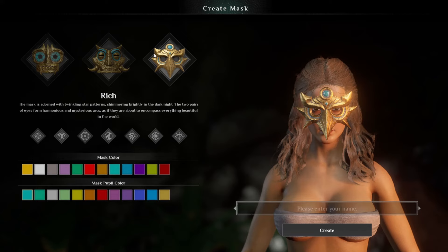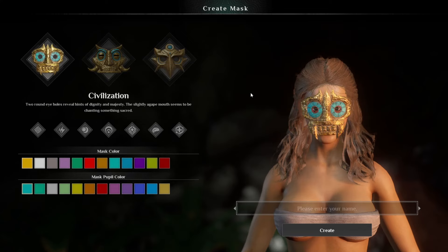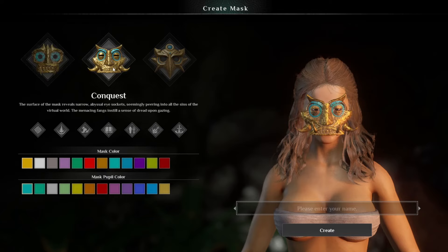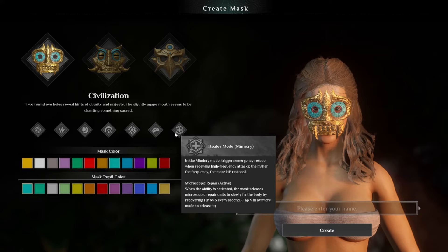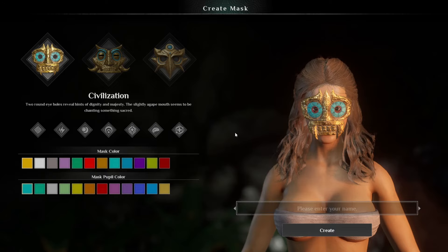These masks are not just for looks as you might believe — they actually have different abilities, and that is the most important thing to look into. Briefly, this one is your HP healer mask, this one is your damage mask, and this one is your archery mask. I'll be going over the perks on them and some other in-game things as well.